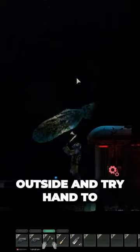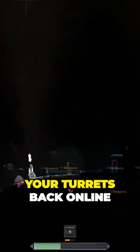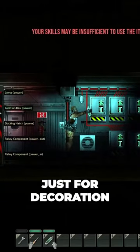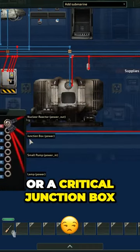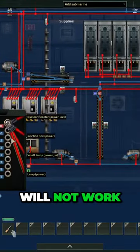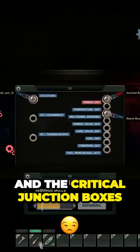Whilst you can swim outside and try hand-to-hand combat, the better option is to get your turrets back online. You can actually see parts of this wiring on your ship and it's not just for decoration. This is important as if your reactor is broken or a critical junction box is down, the power will not flow and all other devices will not work. Prioritize your reactor and the critical junction boxes.